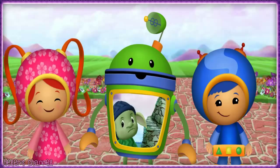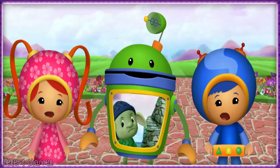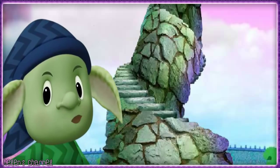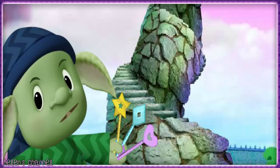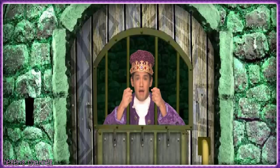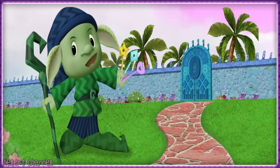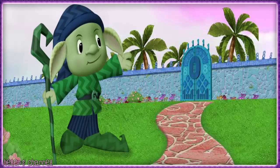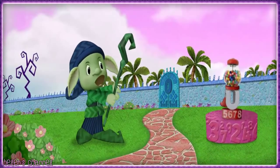Oh no, it's Zilch the Wizard. Numbers? Yuck! I can't stand numbers. There are numbers everywhere in Numberland. That's why I used these three keys to lock the king of numbers in my crooked tower. Ha ha ha ha! Team Umizoomi, I've locked inside. Now that I've thrown the keys far, far away, no one will ever be able to rescue the king. I'll get rid of these number gumballs too.